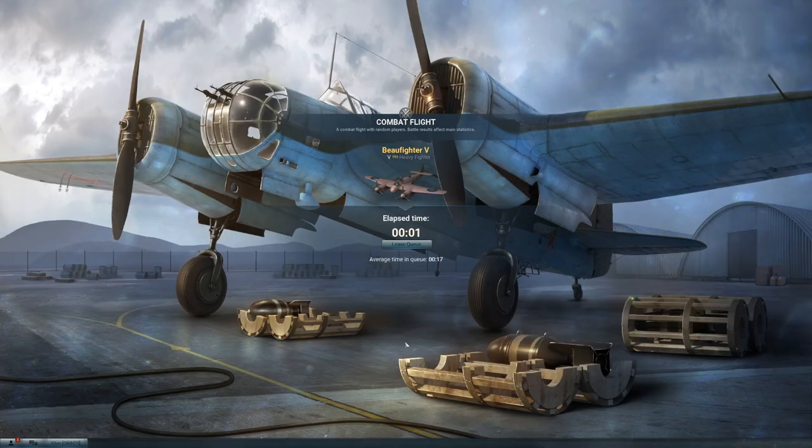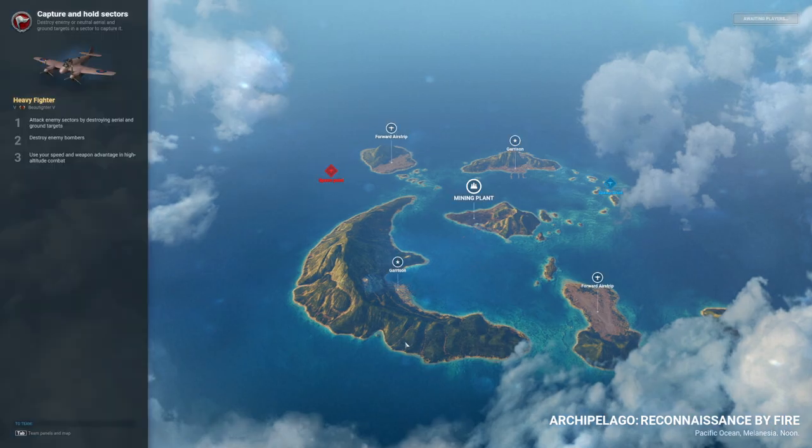None of the gear on here is specialized or improved, as I've mentioned — until the plane is specialized I don't lock the gear in. I want to be able to play around with different builds, see what works for me, and how I feel about the aircraft before I lock it in, knowing tokens can bring stuff off. I'm also saving my tokens for other things, especially tier 10 aircraft which take a long time to specialize.